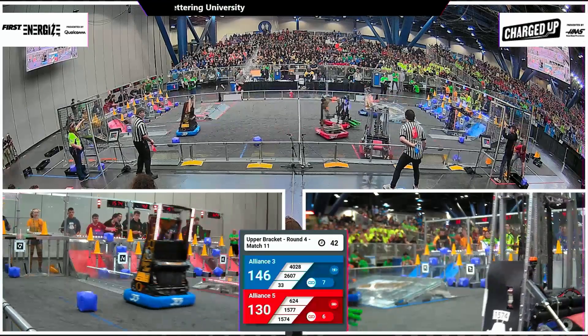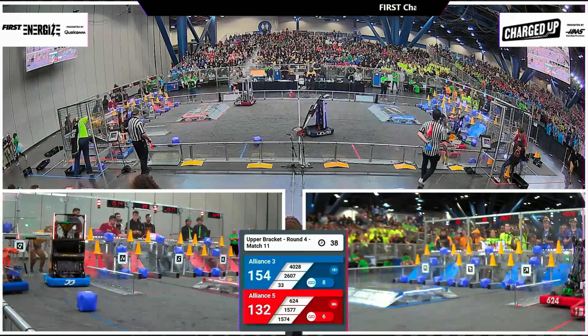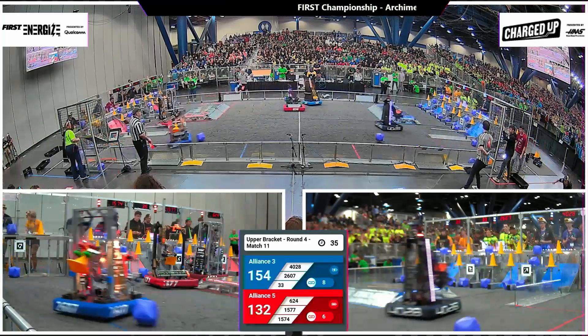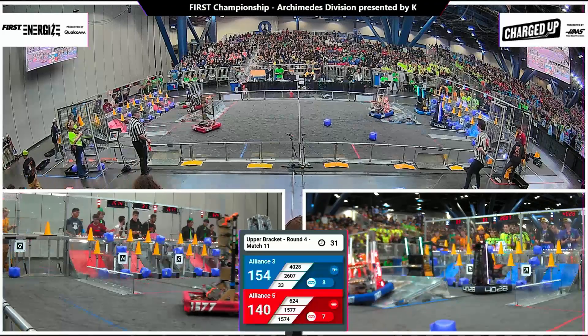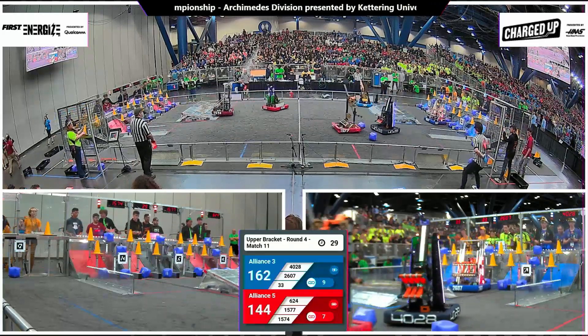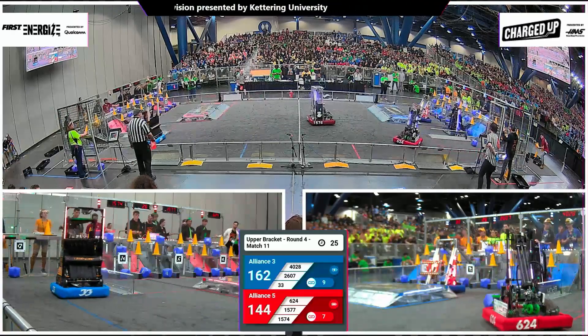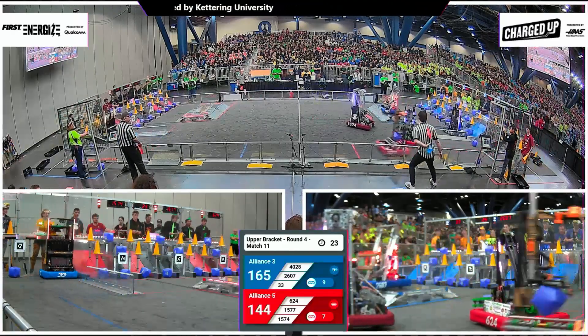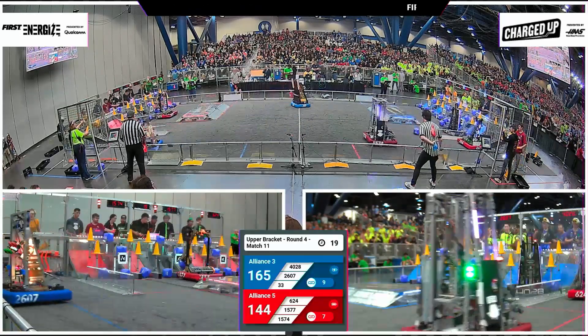Red alliance launching cubes over the charge station — two Israeli teams coming back. Mizcar aiming low to fill up the bottom rows; 33 aiming for mid, gets the final cone needed to fill up the mid row. Robo Vikings start supercharging with a full grid on blue — 20 seconds to score.